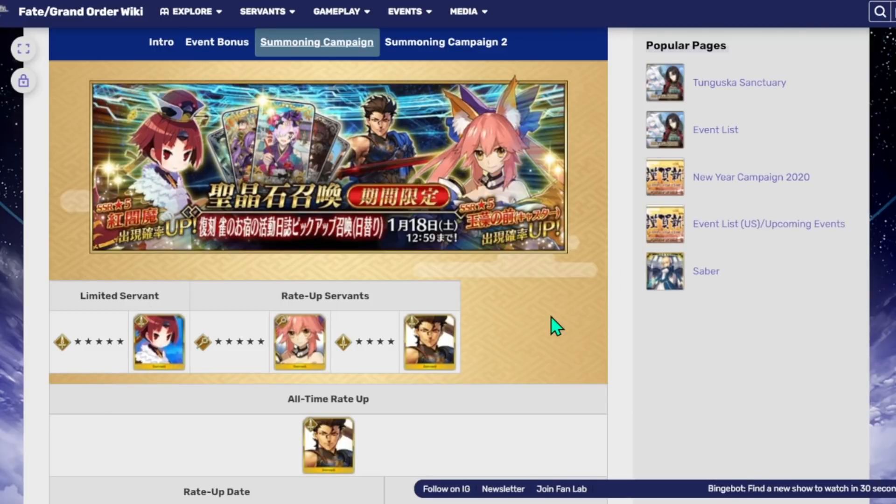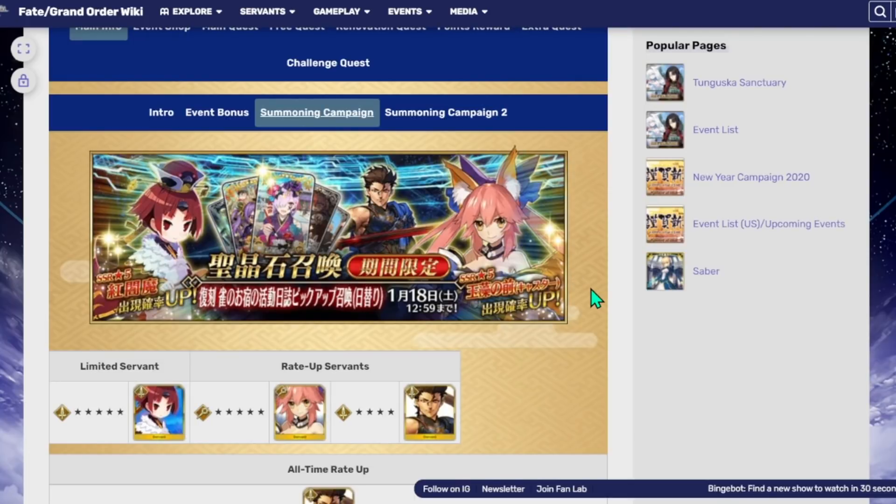Benny Enma — I already made a video on her a couple weeks ago — she's insanely good as far as arts DPS servants go, she's ridiculously good. Saber Diarmuid, you kind of hear him compared as the quick version of Saber Lancelot, and that's kind of true. I'm not really going to argue who's better between Saber Diarmuid or Saber Lancelot, but they're both rather good. If you don't have somebody like Okita or Saber Astolfo, he's definitely a very good fill-in if you need a good single-target quick Saber.